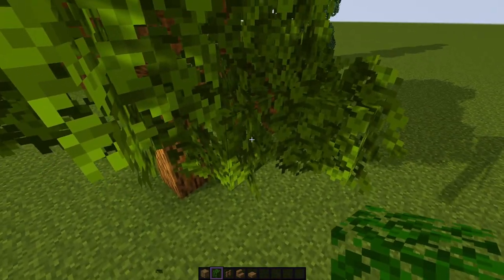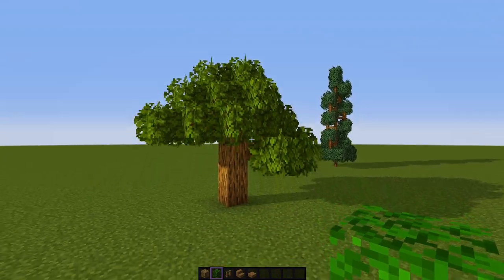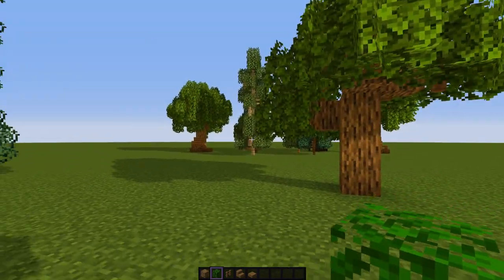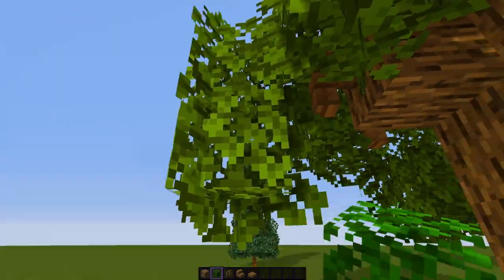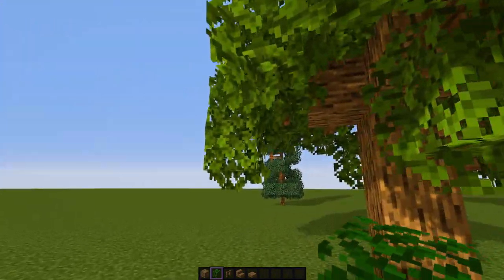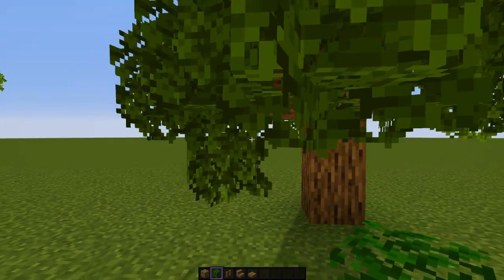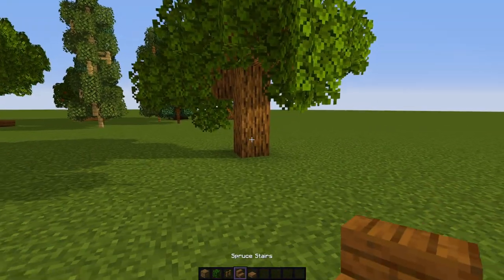I'm not liking this corner we did before, so maybe I'll just bring that out a little bit and fill in some holes. Next I start identifying the flat bottom — that doesn't look very good in my opinion. I like coming in and adding just a couple of leaf blocks here and there, either directly on a leaf block or underneath the fence posts to add a bit more depth. It gets rid of that flatness and makes it look like the branches are hanging down.